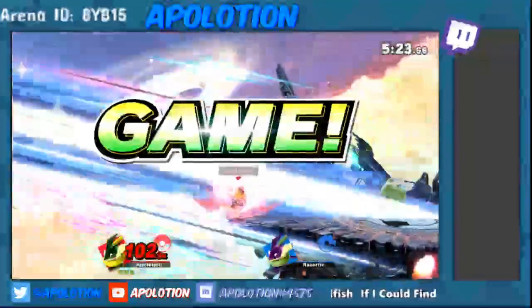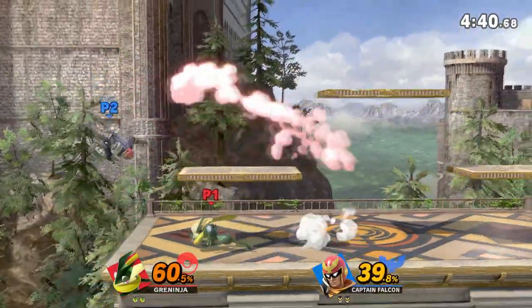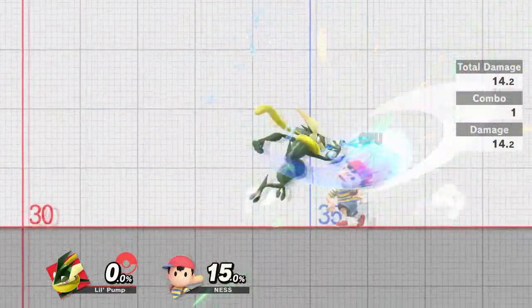So in Part 1 we covered an entire 5 moves over the course of 30 minutes. Let's try to go for 6 in this part. Today we're going to be going over Greninja's advantage state, which is where he's the strongest. Now that we know the timing from Part 1, let's short hop fast fall forward right into the video.